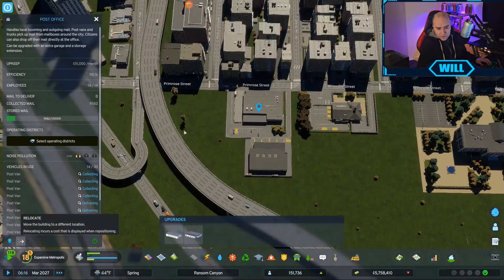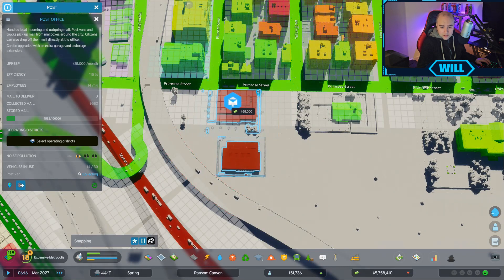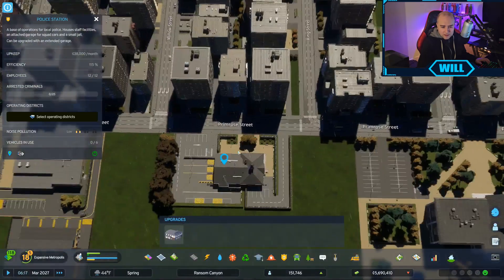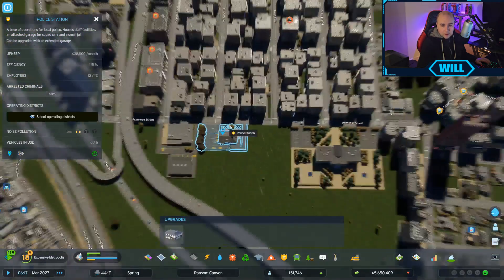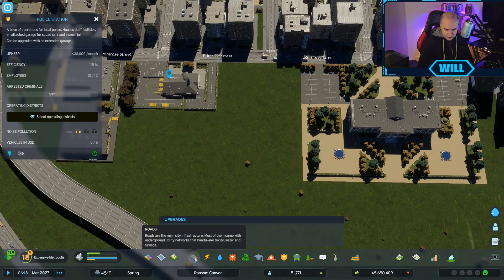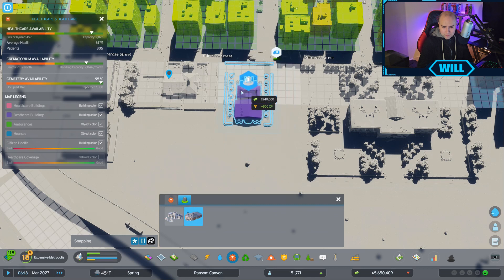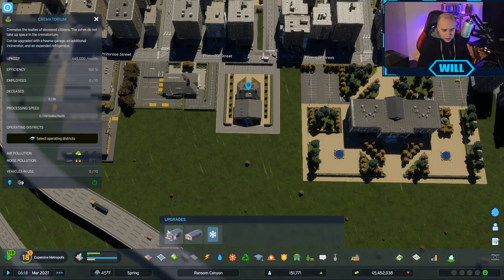What we need to do is move this post office - we're going to move this police station to there. There we go. Now we've got a slight problem with people who are waiting for hearses, which means only one thing. Our money is going down. We need to get a crematorium in - we're going to put one in there and upgrade it with as many hearses as possible. We don't think we need an incinerator, just quite a few hearses.